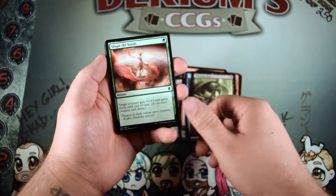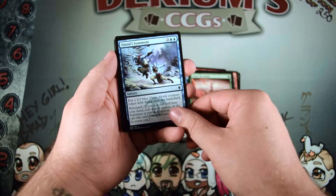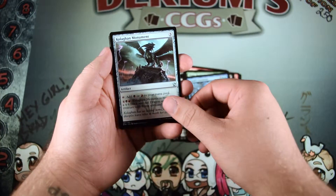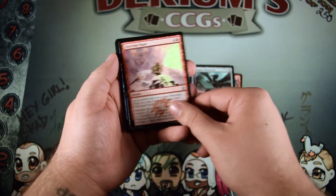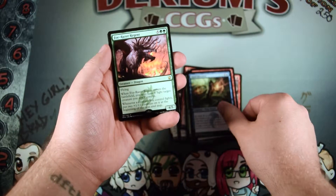Vulturous Aven, Shape the Sands, Ojutai Summons, Kolaghan Monument, Draconic Roar, Cursed Deceiver, and our rare is a Foe-Razer Regent.